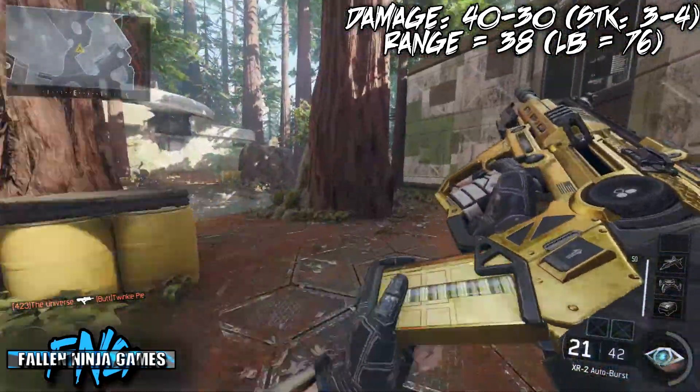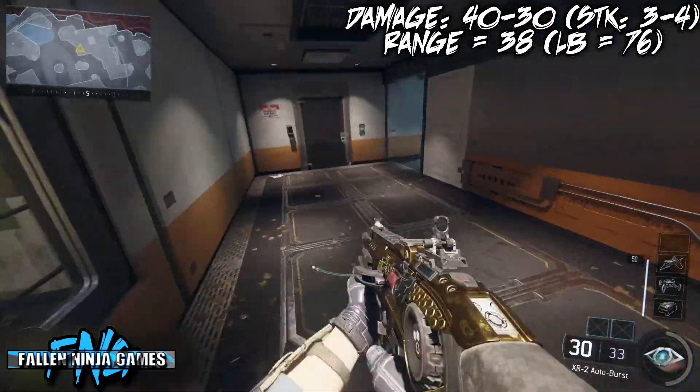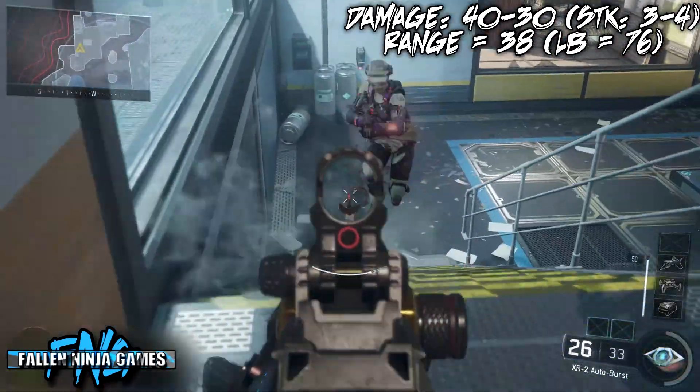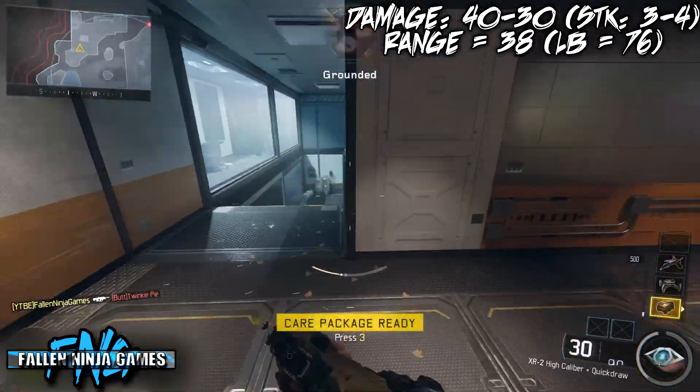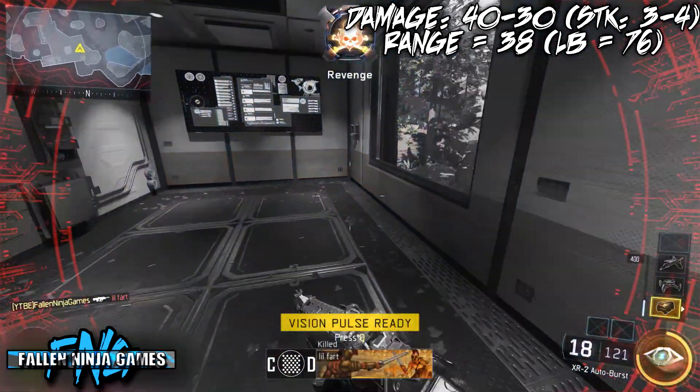Let's go into the damage of the gun. It starts at 40 and drops down to 30 after you pass 38 meters. For shots to kill, you're looking at a one-burst kill up close, dropping to two bursts if the enemy is past 38 meters.